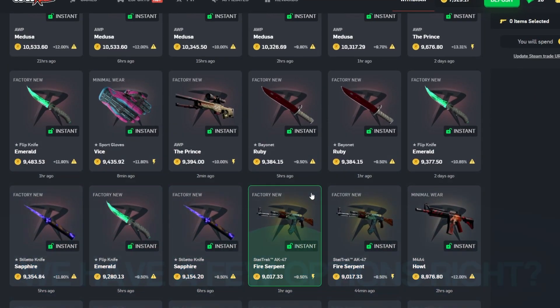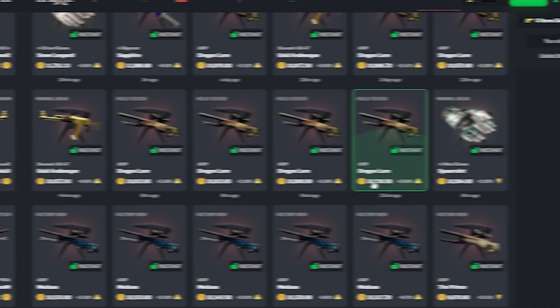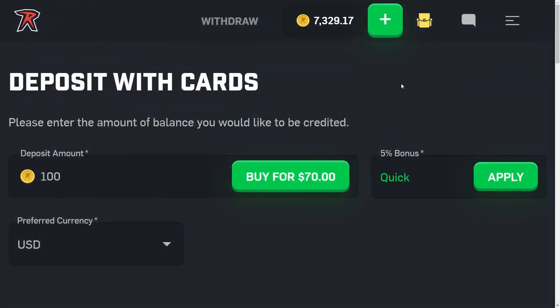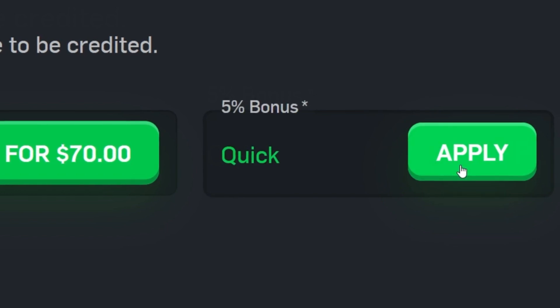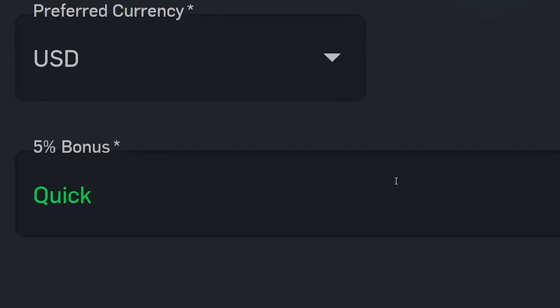Scrolling through the store — we could upgrade my field-tested Howl to a minimal wear, or we could go for a Dragon Lore, a field-tested Dragon Lore which I've wanted for quite some time. I'm considering it; if we get very lucky I might even take that out. Before we start though, if it wasn't for you guys I wouldn't be able to do these videos. Click the plus sign, type in the code 'Quick', and hit apply — you'll get a five percent deposit bonus on every deposit.